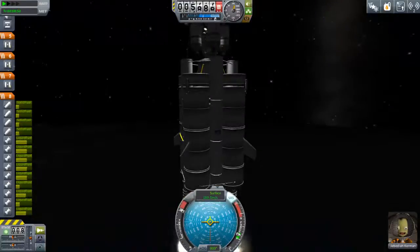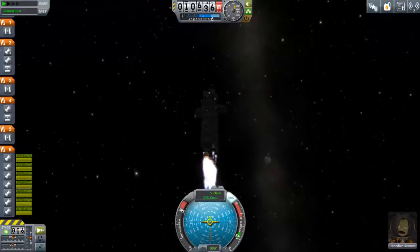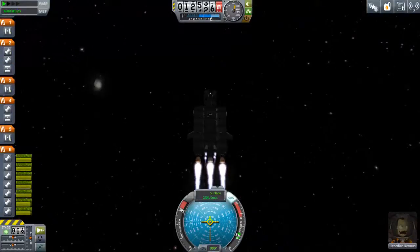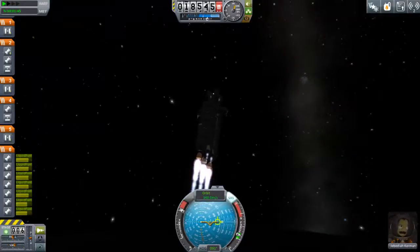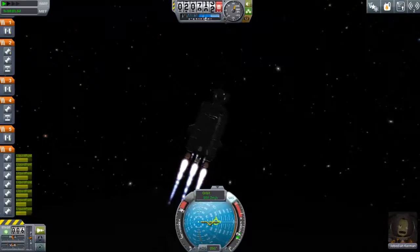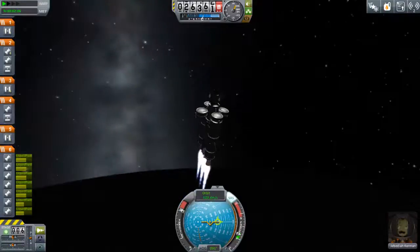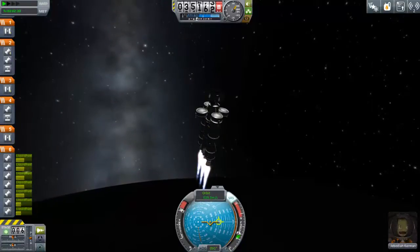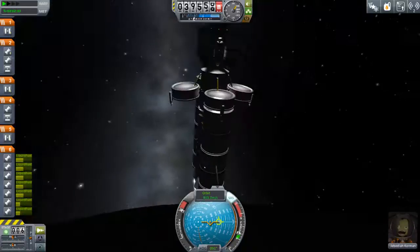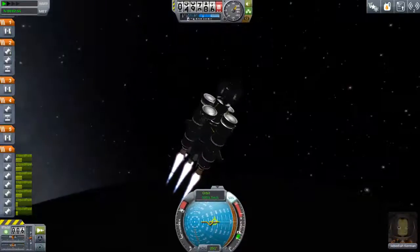I would rather spend more on extra rocket parts and science gear than a bigger engine. Two stages dropped off very quickly — the solid rocket boosters as well as the first asparagus stage — and now you can see the four engines more clearly. They are not very efficient but do have quite a lot of thrust, which is very key. In atmosphere, efficiency isn't too much of a problem because it's low anyway.